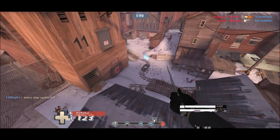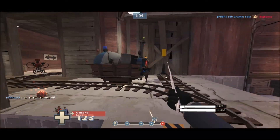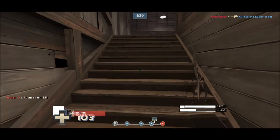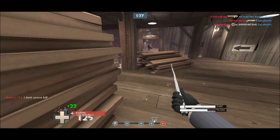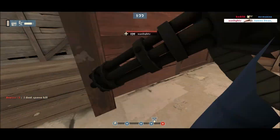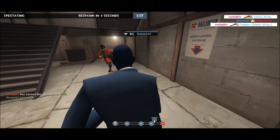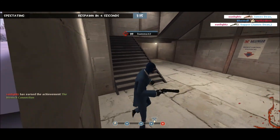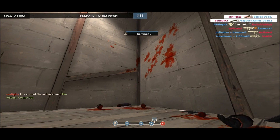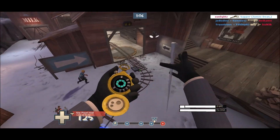I've gotten used to not switching to the pistol because the Ambassador's body shot damage is very low. And as you can see here — it's like a permanent pyro just sat there blocking the car. To get to the car I've got to zap a sentry, kill an engineer, and kill a pyro on the car — and that's if nobody sees me. I've got a hard job pushing the car myself.